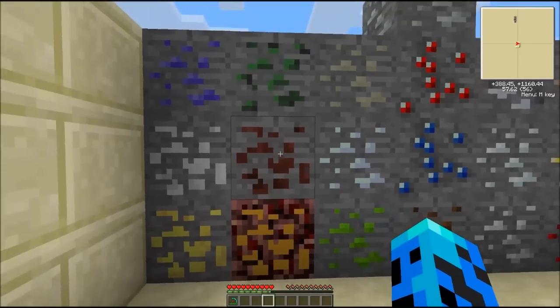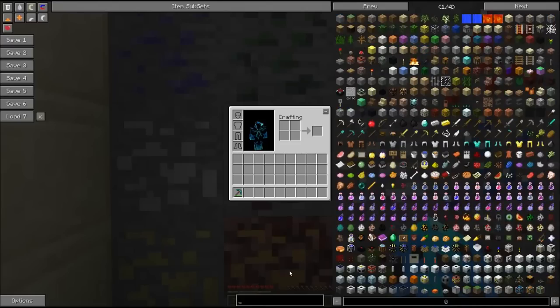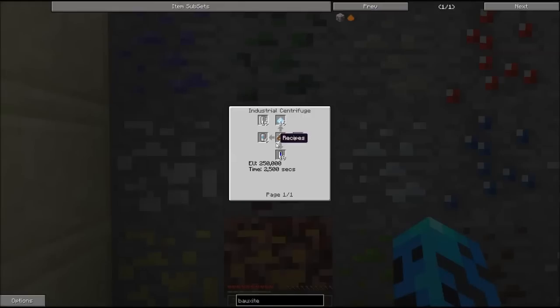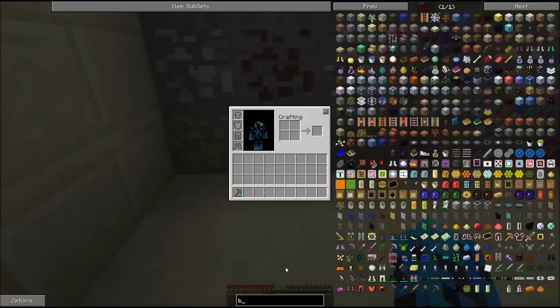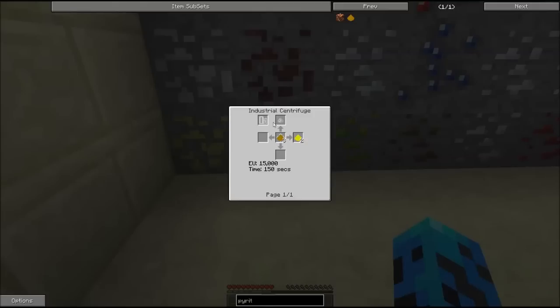This is bauxite. It's only used in the industrial centrifuge, which I've heard is a pain in the butt and doesn't really work that well. I'm assuming you put this in the middle and this out here and it creates all of this — I may be wrong. You get it by putting that in the rock crusher or the macerator. Pyrite is pretty much the same — you put it in and you get iron dust and sulfur dust out.